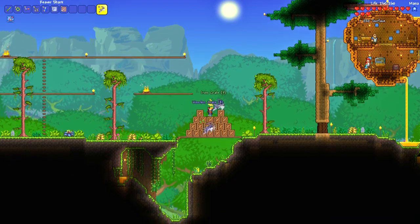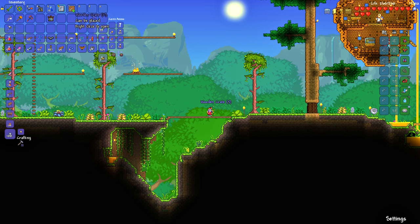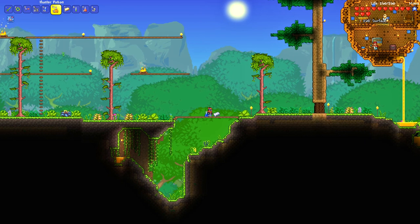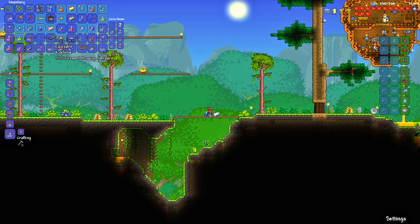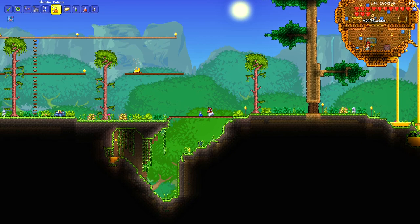Opening all the crates now - see what we can get. A load of gold bars - fantastic. Journeyman bait, iron bars, obsidian skin potion, an extractinator, tungsten - random little things. Still some stuff on the ground, but not bad. A little haulage from fishing. The main thing was we got the Reaver Shark, which is what we wanted.